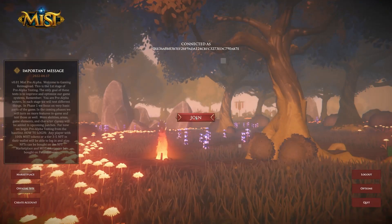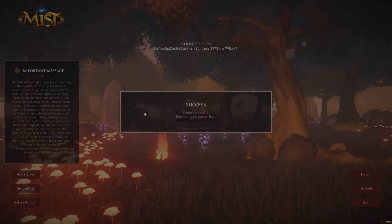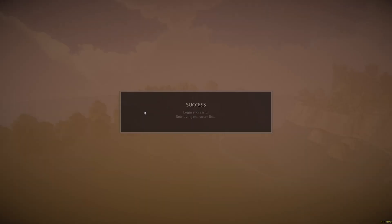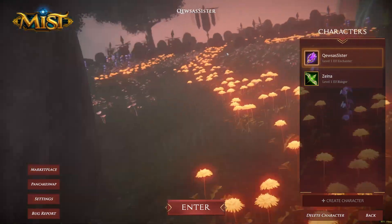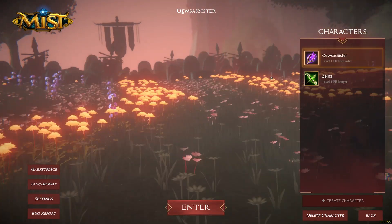You can go back to the game and select join. Once your wallet is connected, now for demonstration purposes, I'm going to show you an account with characters already created.